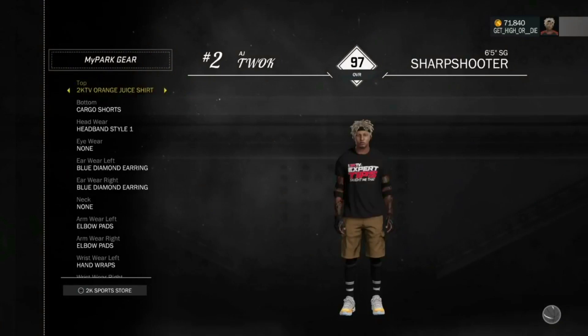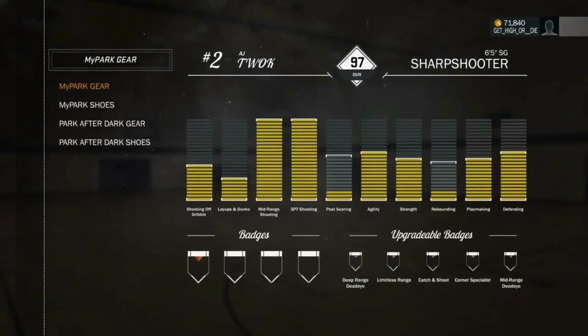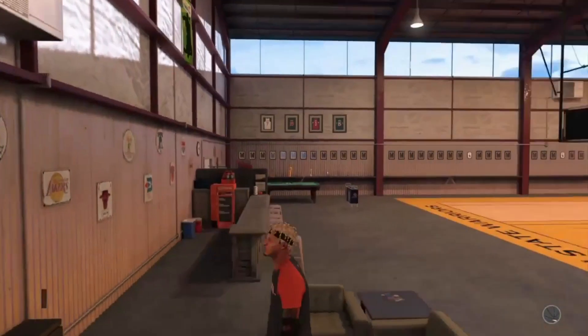What you want to do is change your shirt to the little Mountain Dew shirt you get from the endorsements. At first I had on the orange juice shirt — it doesn't matter what shirt you have on at first — but hurry up and change to the Mountain Dew shirt right after you buy the Gatorade. Do not click back to MyCourt yet; you have to still be in an ad.